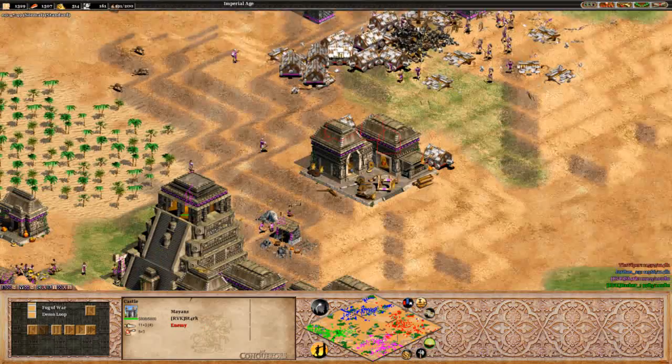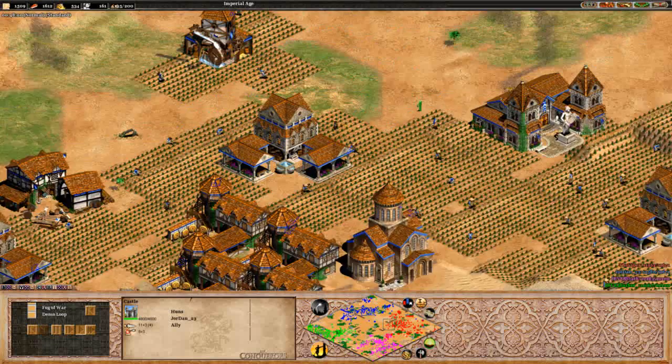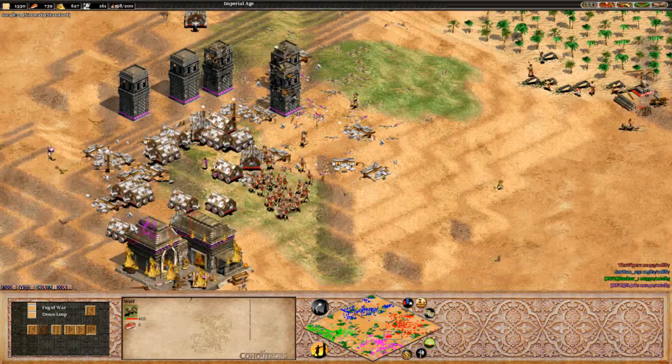Viper going to start pushing into Stark's base right now, and I don't know how Stark's going to be able to defend this one. He does have a few castles here which would be nice to help with the defense, but the amount of rams Viper has is going to make it really hard. There is a wall going down by Jordan on this side, and there is actually a castle here as well to help defend the economy. Jordan actually moving in with some Hussars right now to help out. Cavalry archers are moving across the field.